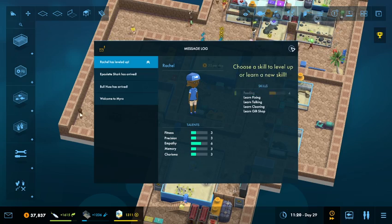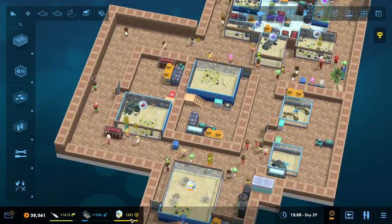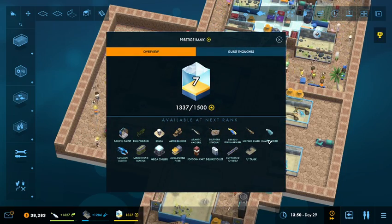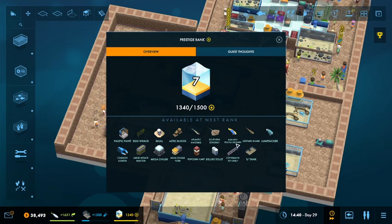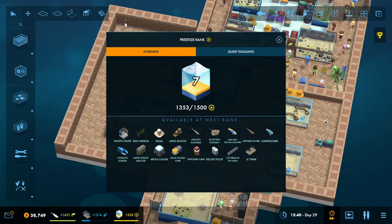Level up on Rachel — keep leveling everybody up. We're at 1,500 out of 1,500. So that'll give us access to basically the leopard shark, which is the biggest thing. But also the mackerel is nice, the lump suckers are cool, and the extra tank and gift shop stuff is all nice.